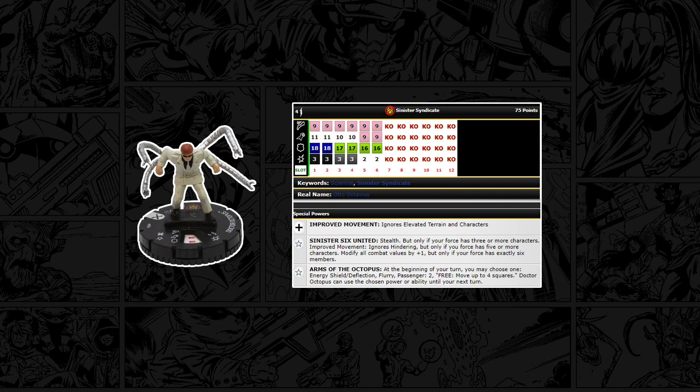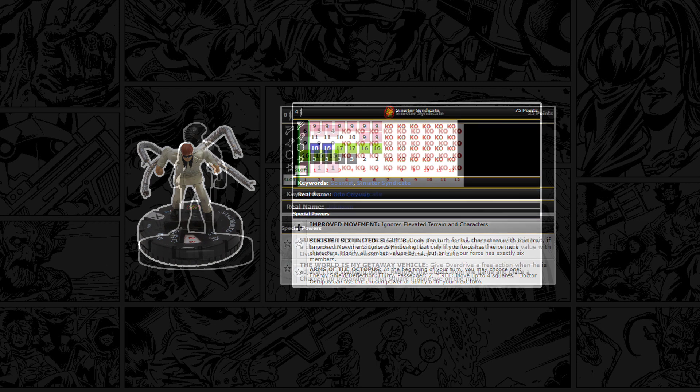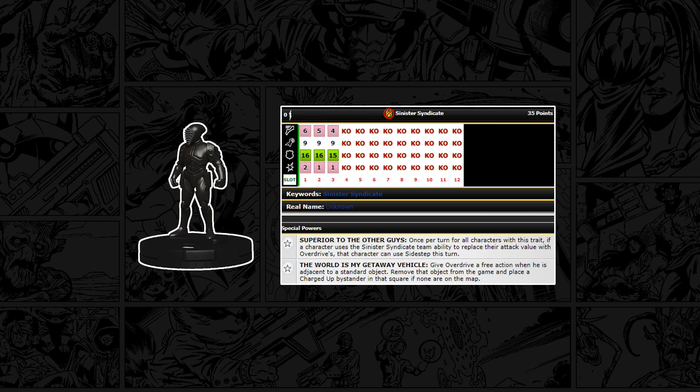So how does the team play? Turn 1: have Doc Ock free-move 4 squares, side-step onto the symbiote and pick it up. Then have Overdrive carry the rest of your team to Doc Ock, ready for next turn to carry everyone into the enemy team. You can pop out an illusion token here so you've got the plus one stats in case you are attacked. You should have a good bonus — plus five to your roll at the start because it's a theme team. Ideally you want a map with lots of blocking terrain so you can weave in and out and avoid being attacked too early. Obviously because you're driving up to them, you don't get to attack on the turn you arrive.